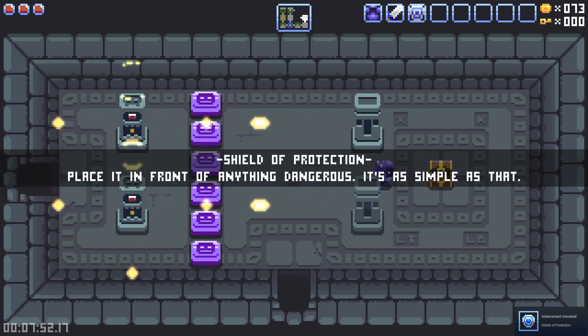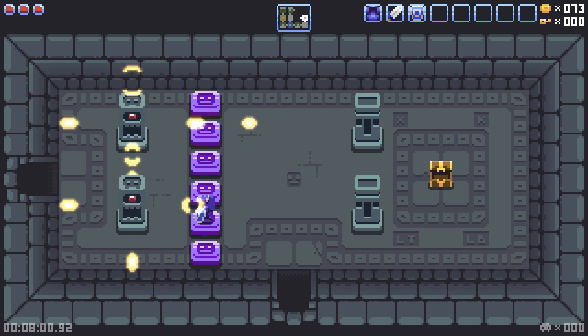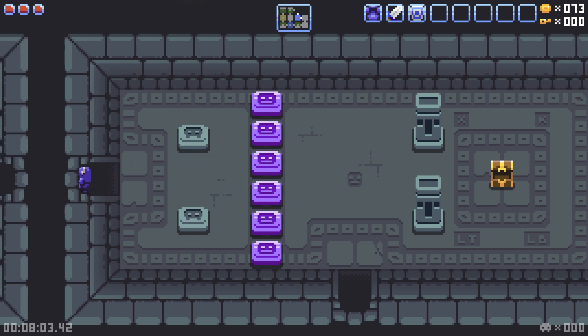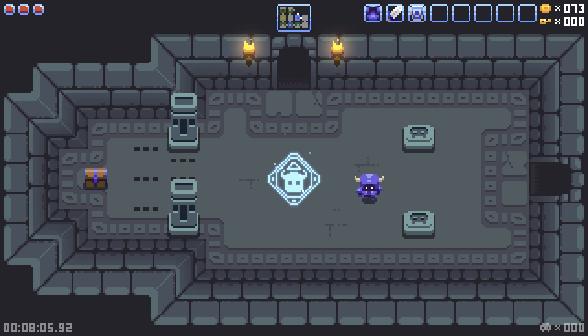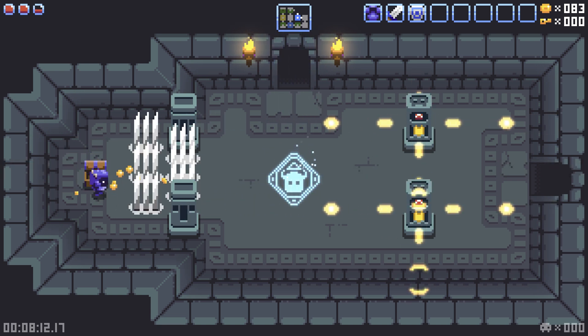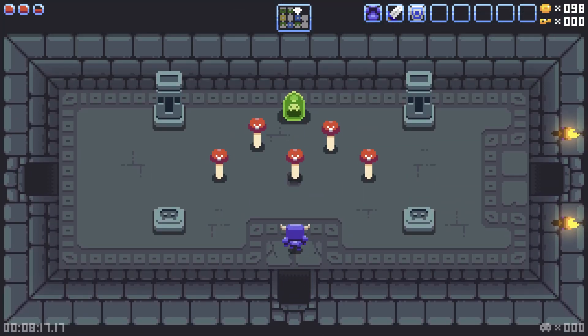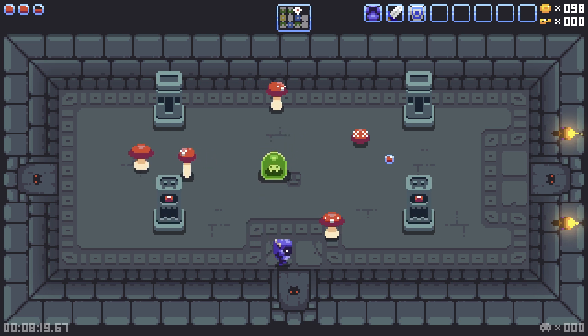Shield of protection — place it in front of anything dangerous. It's simple, really. Okay, so that's left trigger. So I can block now. That's still danger — what? I thought it was safe. It was not.